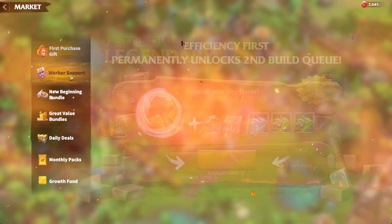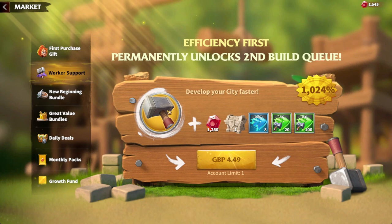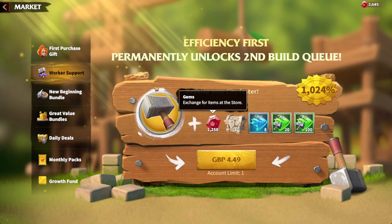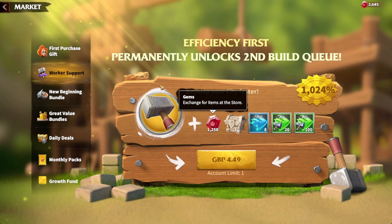Worker Support is something a lot of people have been talking about. It gives you a secondary build queue so you can build two buildings at once, a bunch of building speedups, and 1,200 gems — and you keep this permanently throughout the game, even through a season reset. The build queue bundle is very good and overpowered in the early game, where building two buildings at once and hitting alliance help lets you push through and skip the early game quickly.